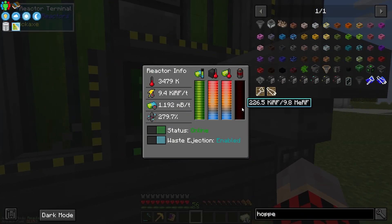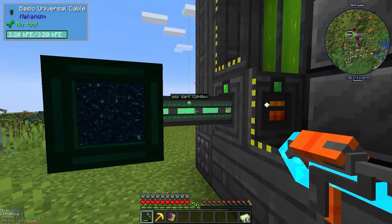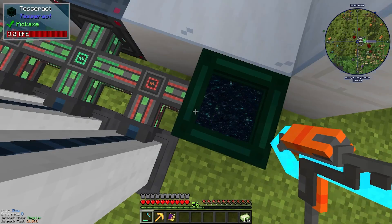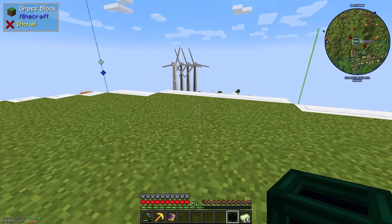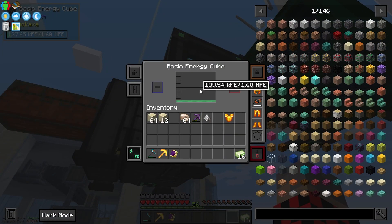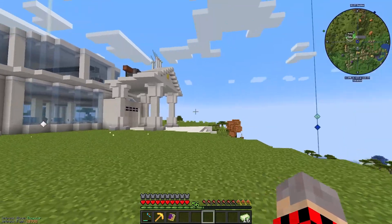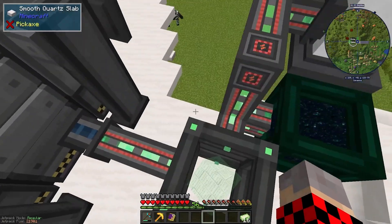If everything is working right and I toggle the reactor status, this should work. Okay, I made it work — it just needed a little cable here — but it's still off because it resulted in another problem: it filled up this advanced energy cube in a matter of seconds. So I'm gonna take this out and connect it to our digital miner. I select 'reactor one,' activate, and set it to receive only. Now it's filling up with just what we already had, but it's not going down at max capacity because we don't have the best cable.